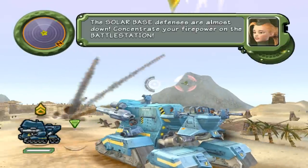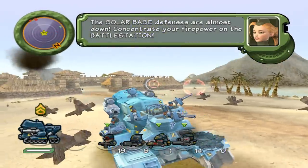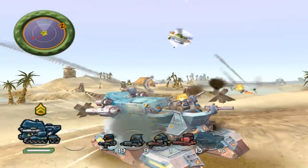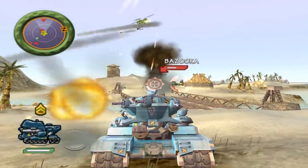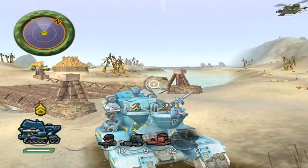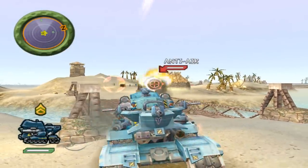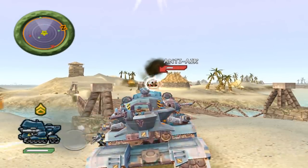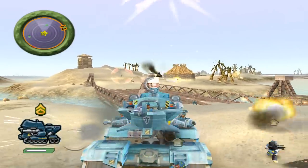The main downside to the Exilvanian battle station is that its main cannons are so far apart — with the Frontier battle station if you shoot at a vehicle like a heavy tank it's pretty much guaranteed both shots will hit, but with the Exilvanian battle station there's a good chance one shot will miss. On the other hand, it's an upside against infantry since it only takes one shot to kill an infantry unit, and with the shots more spread out you can probably hit more infantry with one attack.